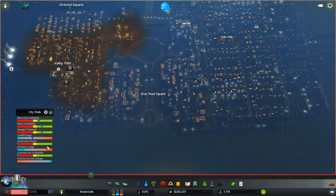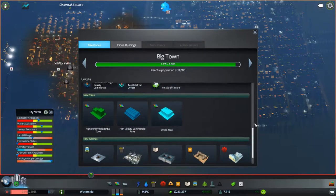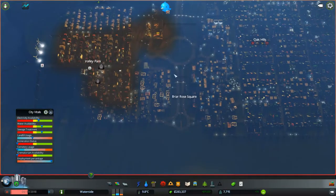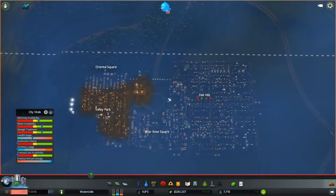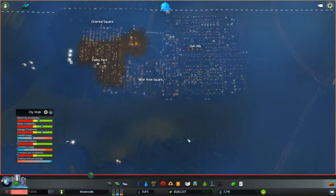We're approaching Big Town, which is a major milestone if you're building a city using the unlocks. We reach a point where we get high density zoning, metros, incineration, university, and prison. We also get lots of new policies, leisure specialization. You can say this is a key milestone in the sense that you go from almost survival mode towards actually starting to create and build the city up.